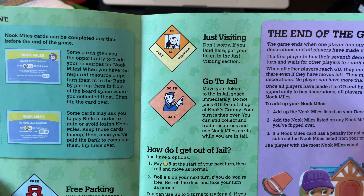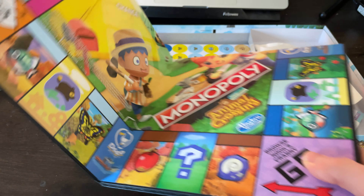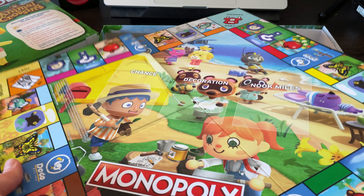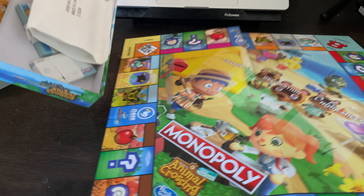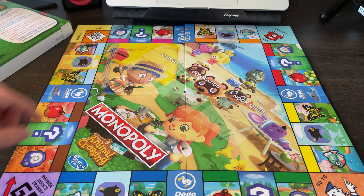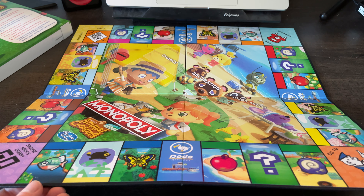Let's look at the game board itself. It's pretty much your basic Monopoly layout but maybe a little smaller. When you pass go, you browse Nook's Cranny. It's definitely very colorful — I like the design. It looks like there are chance, decoration, and Nook Miles card spaces. Chance cards are still here, decorations have their own thing, and Nook Mile cards as well. You've got Dodo Airlines as the transportation spaces — that's perfect.